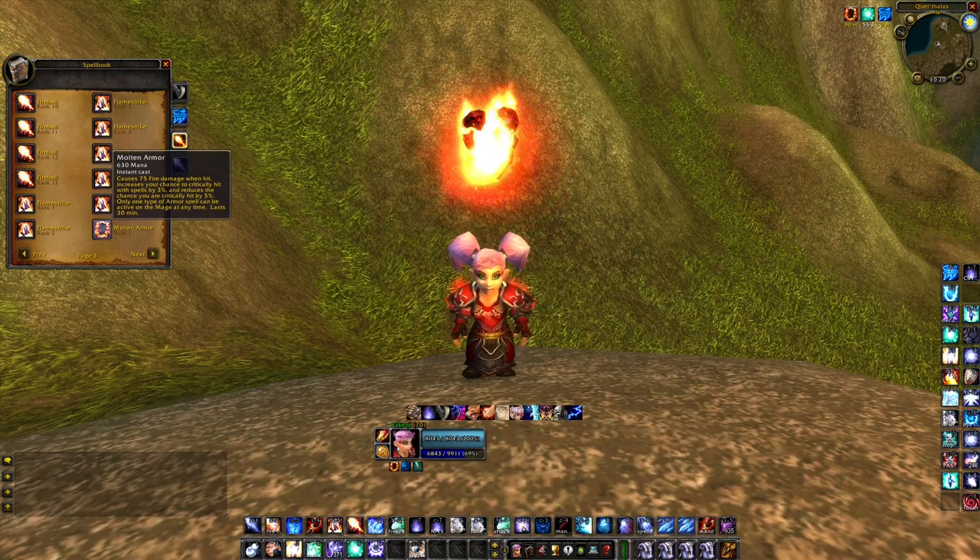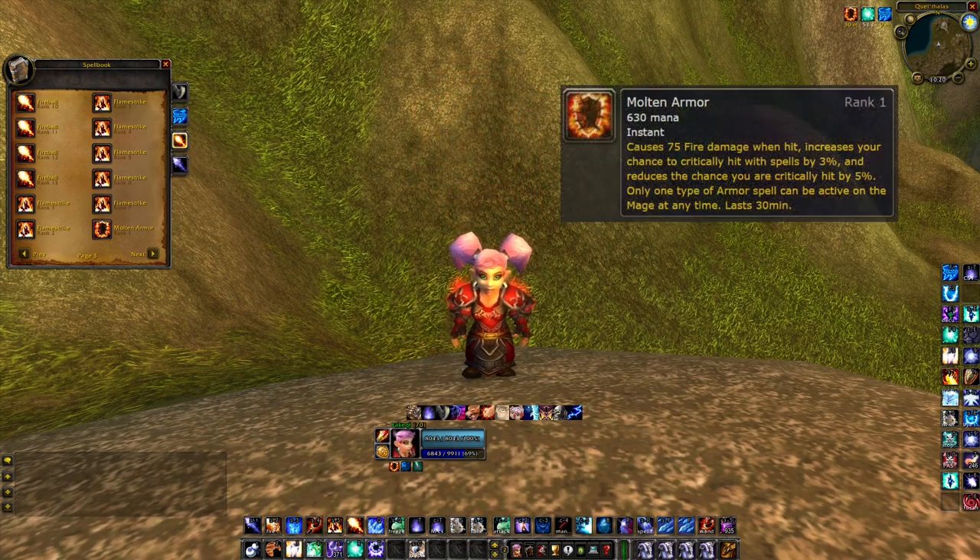A new mage armor is introduced — Molten Armor will grant you 3% crit, 5% less chance to be critically hit, and cause fire damage to attackers.